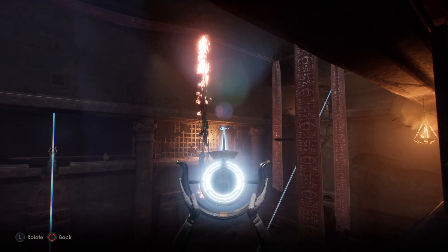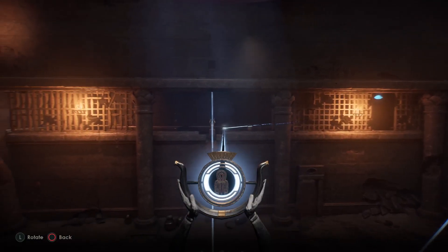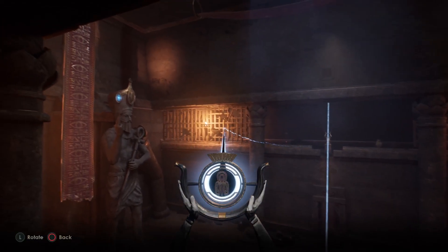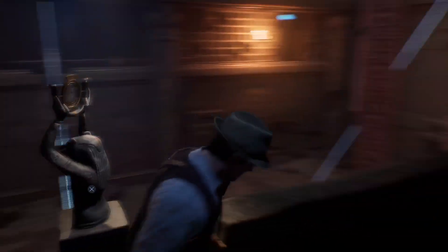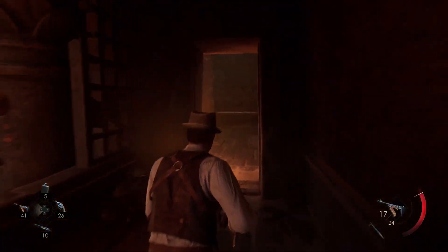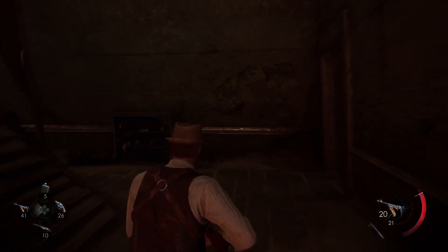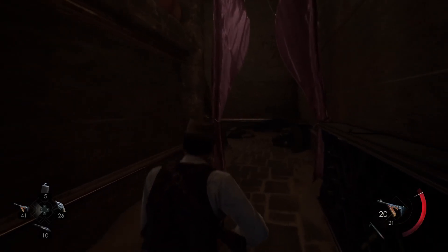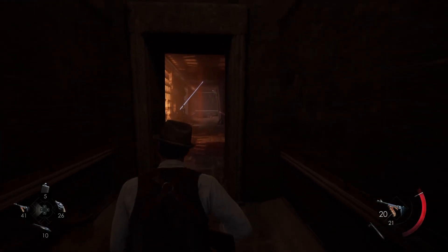Alright, so now we're going to open this door, and once it's on there and you can hear it, we're going to move it back to the left side of the headgear. Then the light will disappear. So this door is now open.